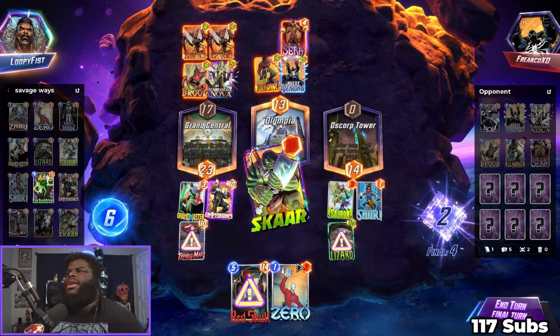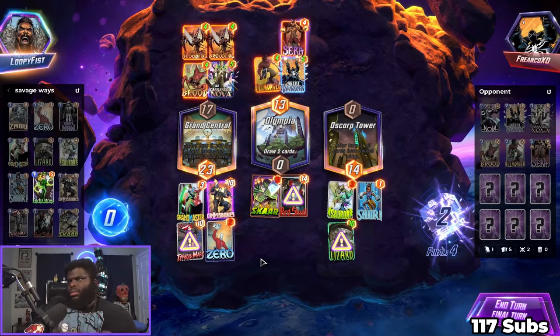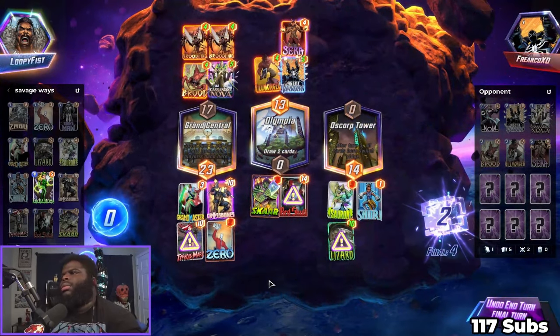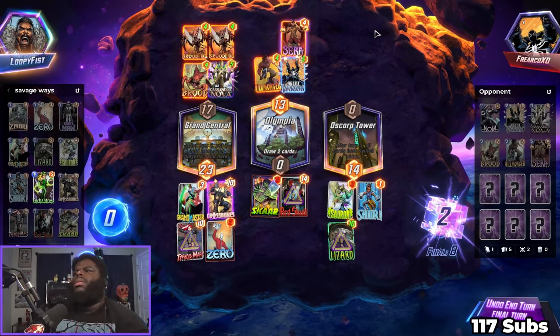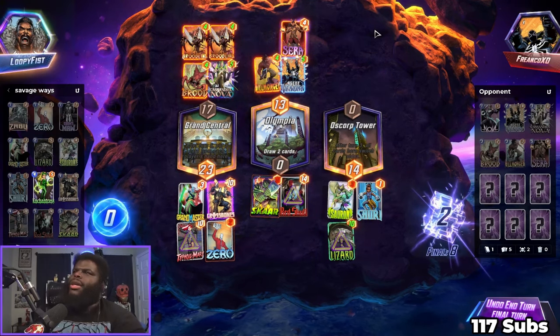So I can play everything — this seems reasonable. We'll see what happens. This seems reasonable. How did our cards get to being negative? Oh, Cassandra Nova.